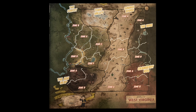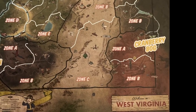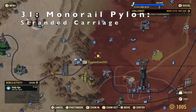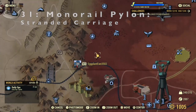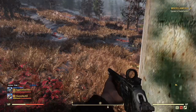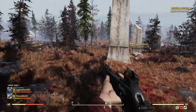Hey there, Vault Dweller, Stormy Skies 369 here. Today we're in the Cranberry Bog Zone A looking at secondary locations 31 to 35. Location 31 is the Monorail Pylon Stranded Carriage — a monorail carriage stuck atop a pylon with a rusty gantry staircase to reach it. This is a good sniping point, but don't get trapped. Starting off on this staircase, we're going to climb to the top and investigate this monorail.